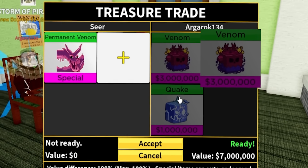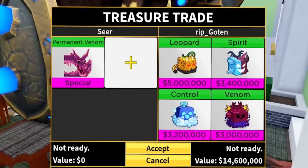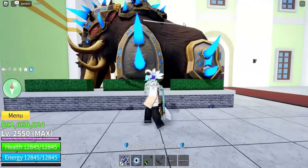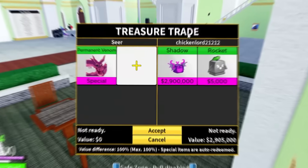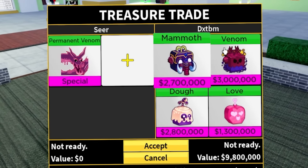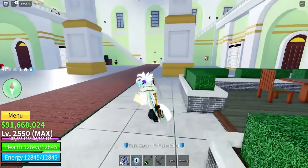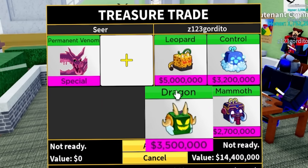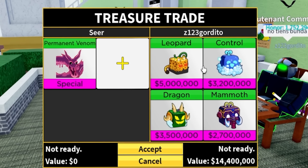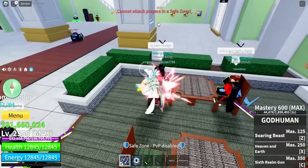The next offer is venom, venom, and quake - that is definitely not enough. Maybe this person - okay, this is my first time trading with a mammoth. He has a leopard fruit - this could be better. First time getting in a trade with a mammoth - how is that even possible? Unfortunately he does not have three or four leopards, and he's way too big for the chair. The next offer is a shadow and a rocket - why put a rocket in there? That's not gonna change anything. Mammoth, venom, doe, and love - that's not even that bad, but for permanent venom it's way too low.